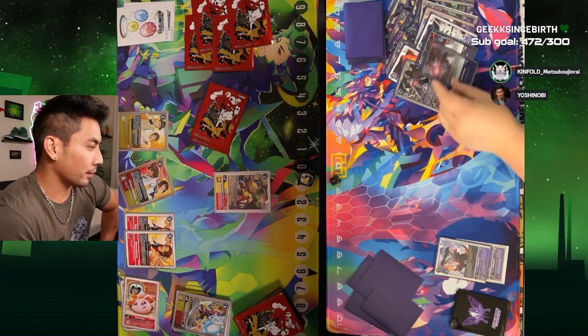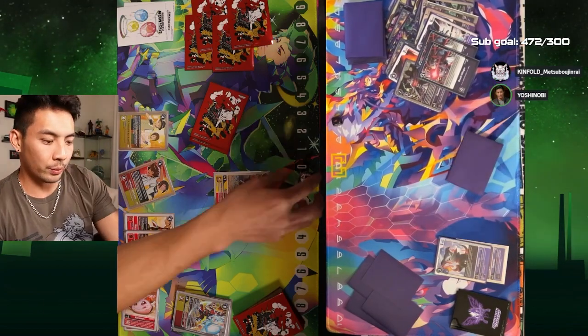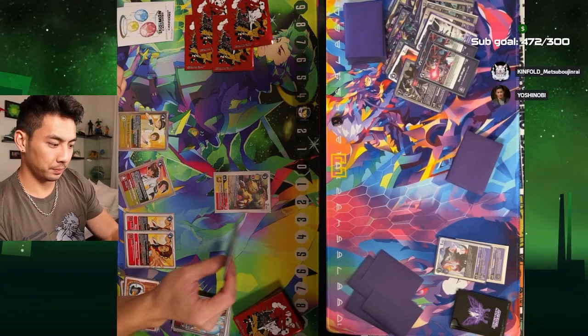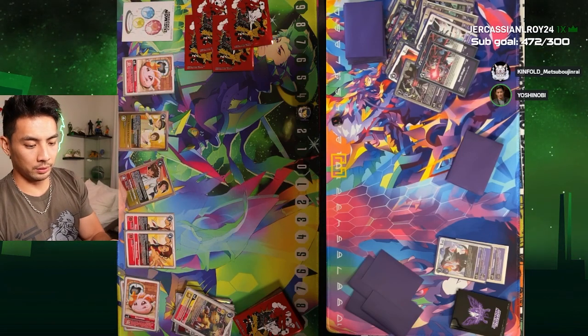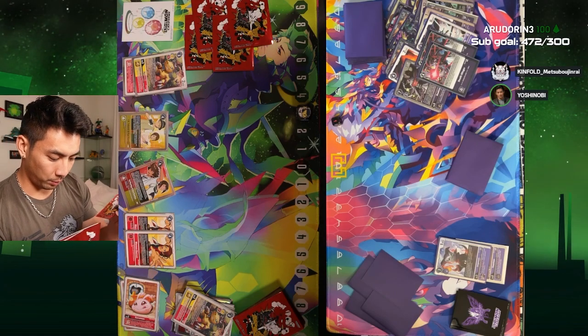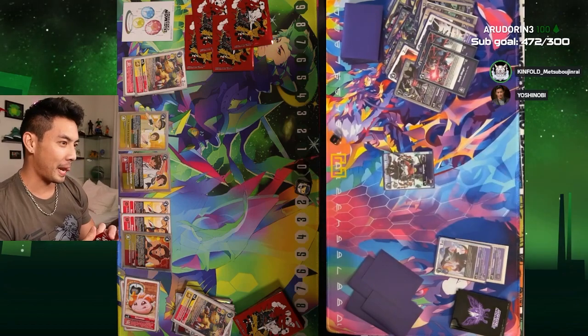That's it. I'll draw. Deathslinger for four. Let's get rid of him. I got three. Three? Yep. You just passed? Oh, I played Deathslinger. Delete. Okay. I'll hatch. I will Digivolve. I'll draw. And I'll play Marcus for four. You know what I'm saying. That's it. Go ahead.